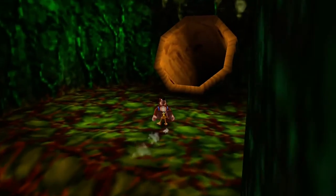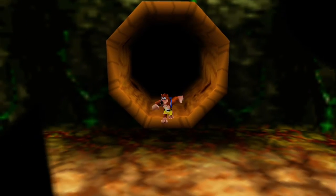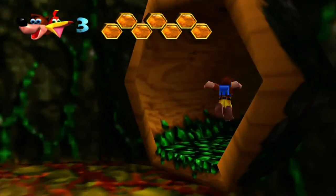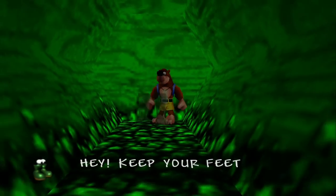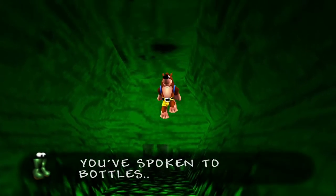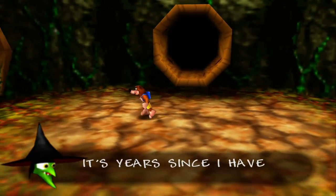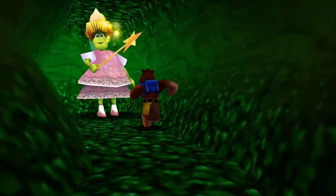Anyways, Bubble Gloop Swamp is up here, so we're going to go ahead and jump down here. We unlocked Bubble Gloop Swamp's painting last episode, so now we can just go on our merry way into the bubble here. There's a couple things over here we're going to be talking about soon. We have an upgrade right here. 'My belly's big, it's rather neat, it's years since I've seen my feet.' I love that, it's so funny.